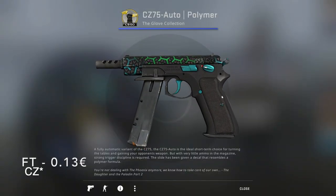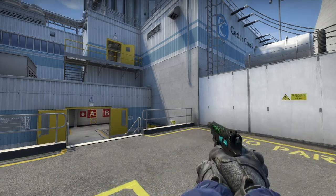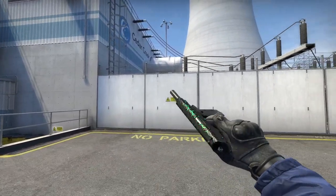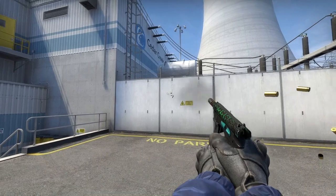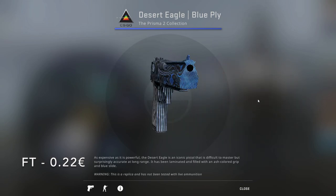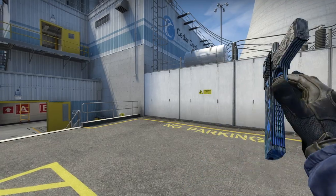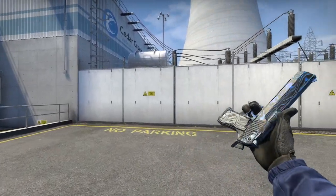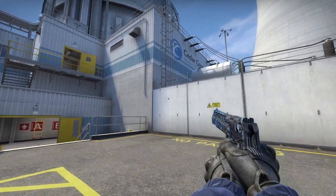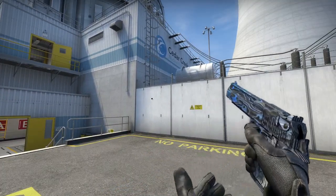If you use the CT side, I suggest the CZ75-Auto Polymer from the Glove Collection in Field-Tested, going for only 13 cents. This is also pattern-based — it has these hexagon shapes, and you can choose to get one in green, blue, or even gray. For the Deagle, I went with the Blue Ply in Field-Tested, going for 22 cents. It's like a blue laminate on a Deagle — fully wooden, like plywood dipped in blue paint. It's not super amazing, but it looks really good and fits the CT vibes.